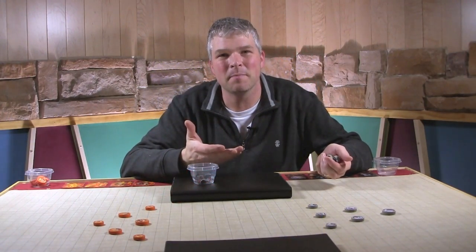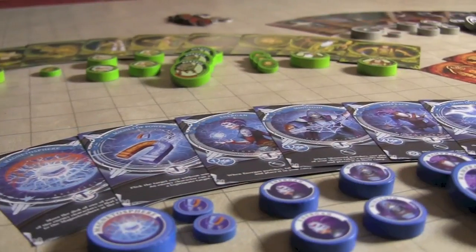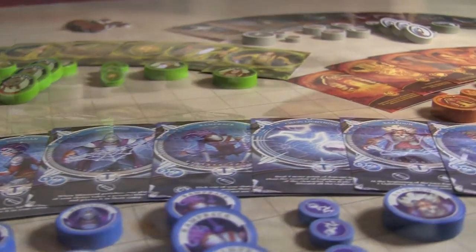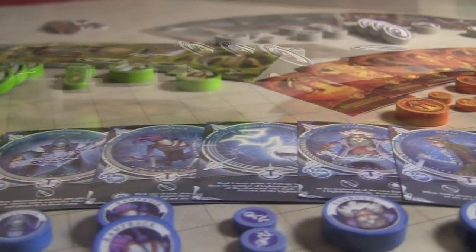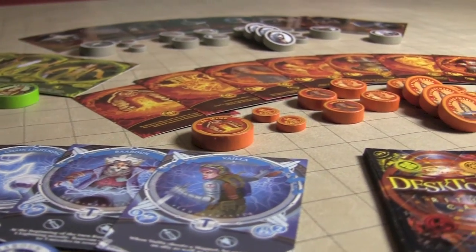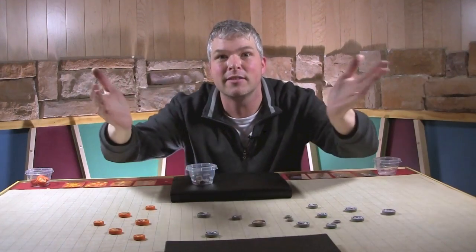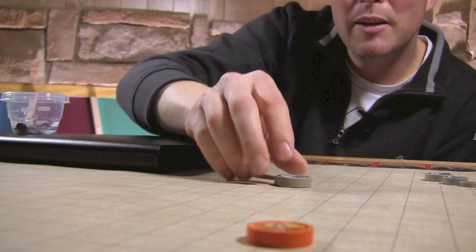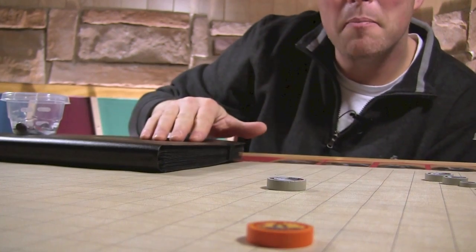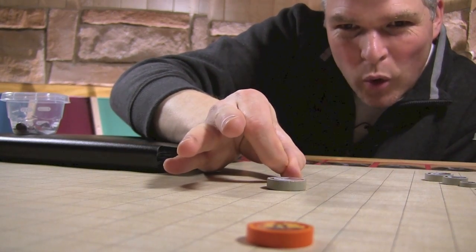The backstory of Desktopia goes something like this: while you're away, the warriors of the Order of Fire, Grass, Metal, and Dust come alive and battle it out on your tabletops, desktops, and floors in the form of discs. So we get to take control of these discs, make teams out of them, and duke it out by carefully aiming your flick.